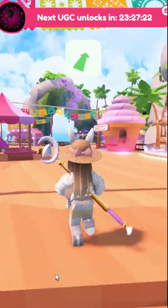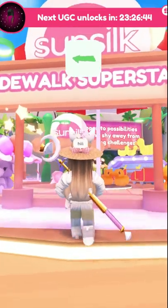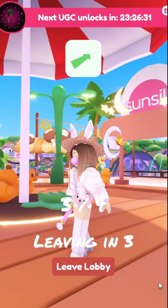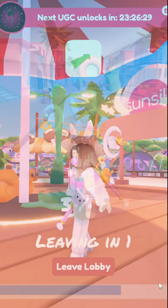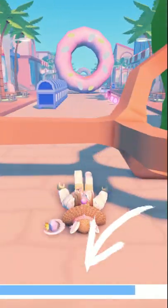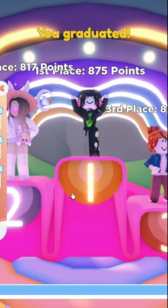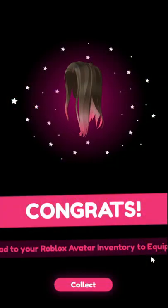The first one is called Sidewalk Superstars. You go in this little area and just wait for the timer for it to start. You just run through everything on the map until the blue line is full. It's okay if you fall — you still win. At the end, wait until everyone is done and you will get the free hair.